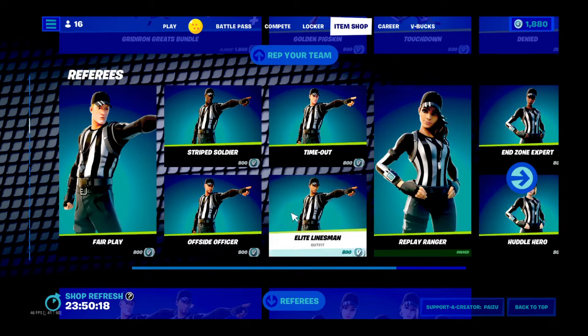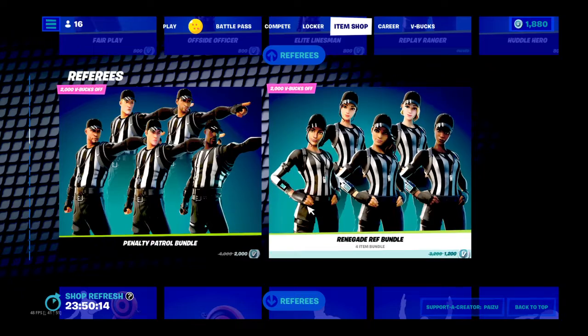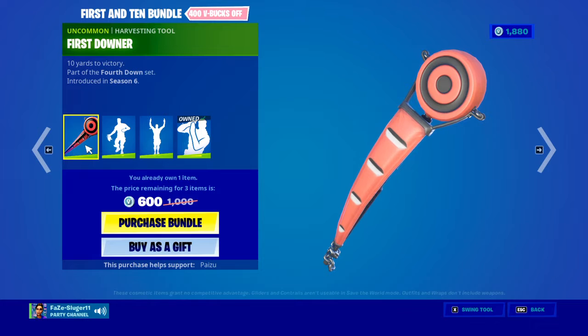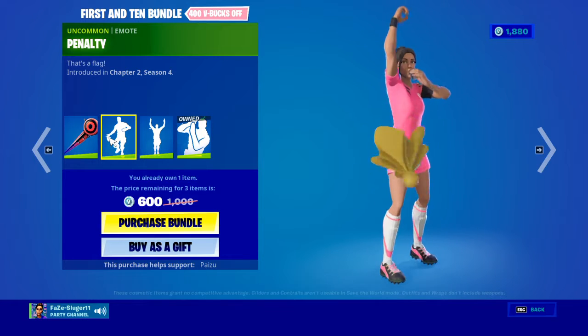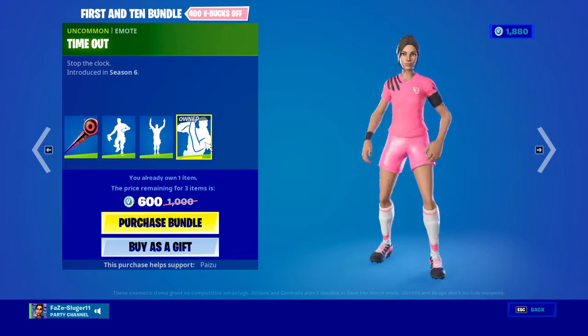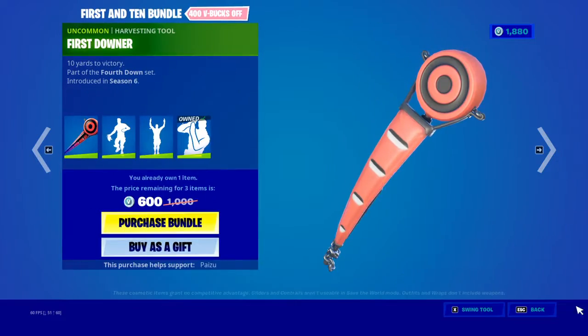With all these — I actually have this one on my other account, the first one that ever came out. And then you can see them right here. And then here is the First and Ten bundle, with the First Downer, Penalty, It's Good, Timeout. Everything there.